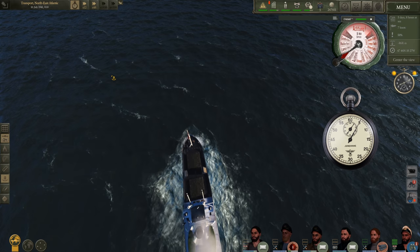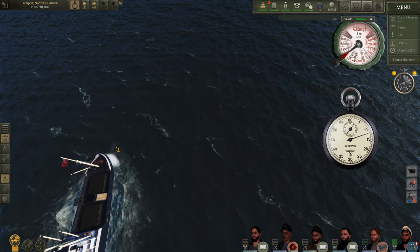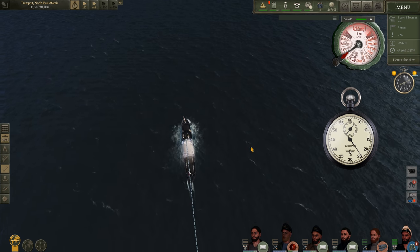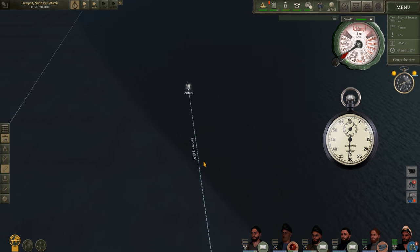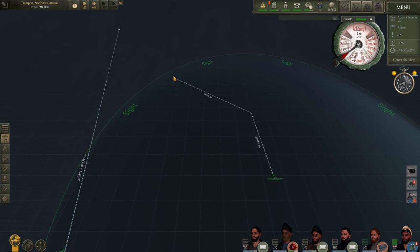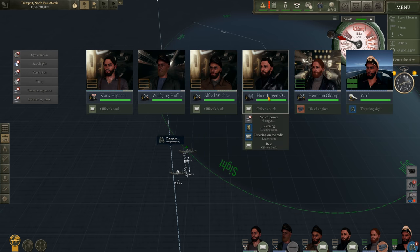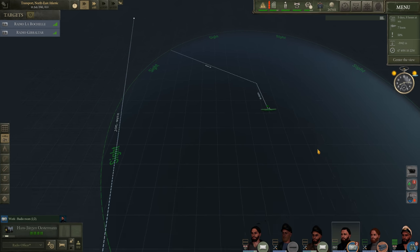I hate it whenever you hover over the merchant ship with your marker and it disappears. 15 mark - perfect. Range between the two points is 640 meters - that's 6.4 knots. We'll cut them off and probably attack the enemy around this area. All ahead full. Let's get a radio man on and shoot off our findings to BDU - looks like we can't, but that's fine.